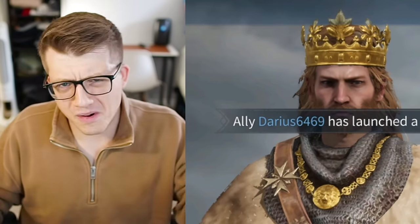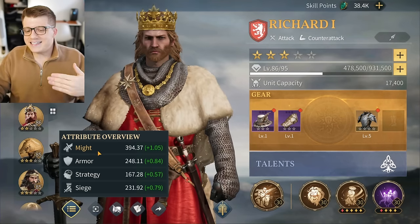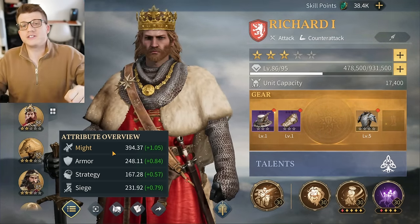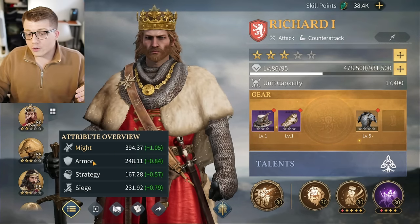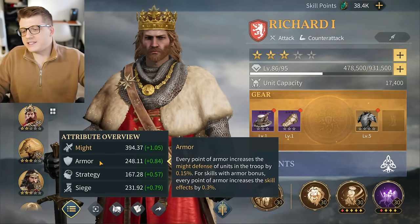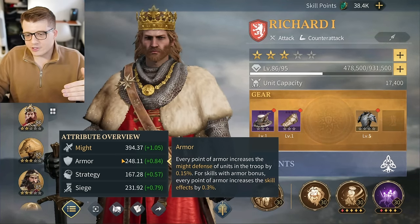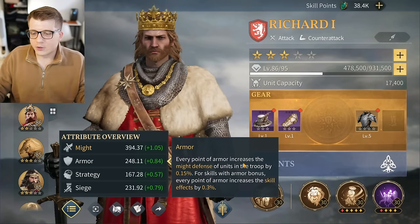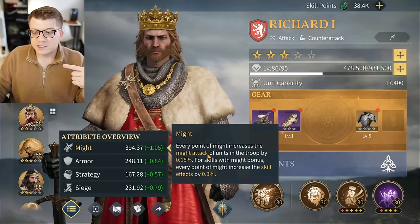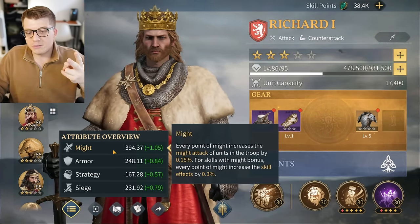Leonidas's signature skill says when hit with a normal attack there's a chance to deal might damage — so the higher your might, the more might damage you'll deal. The way I like to think of might is as physical damage. If you've played Pokémon — and I think most of you watching are in your 30s — might is like physical damage. It's literally a picture of a hand with a sword: how much physical damage you can hit with.